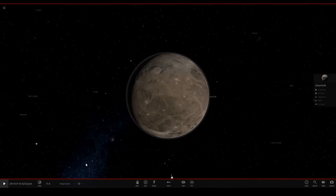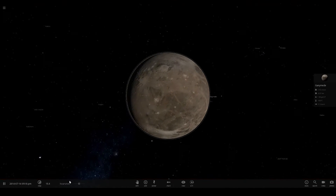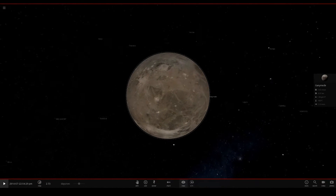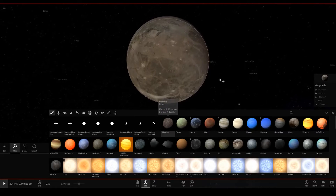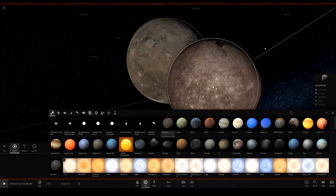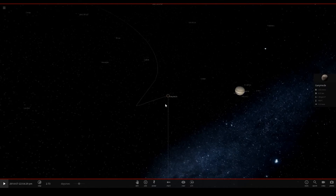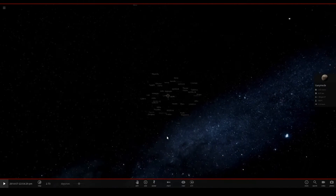Here's a full rotation of Ganymede — it looks pretty sweet. Remember, Ganymede is larger than Mercury and could be a planet if it were in orbit of the Sun. Look, there's Mercury right there — Mercury would fit inside Ganymede, which is pretty cool.